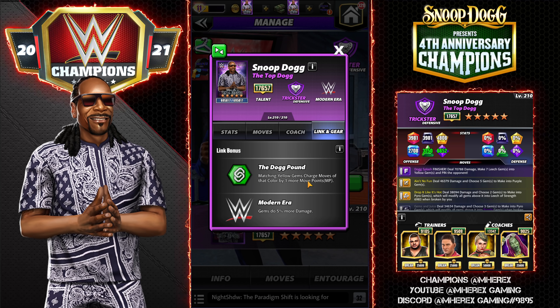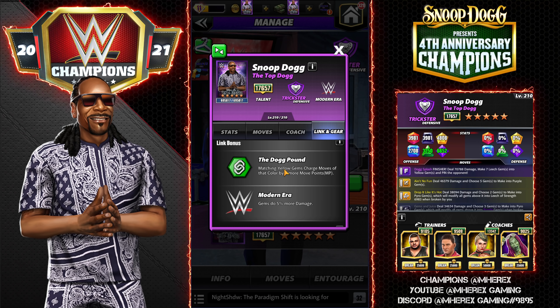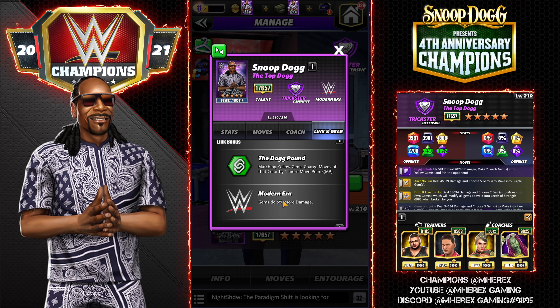He has two links. He's got the Dog Pound: matching yellow gems charge moves of that color by one more move point. And Modern Era: gems do 5% more damage.